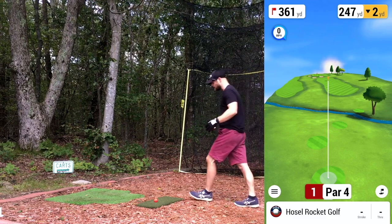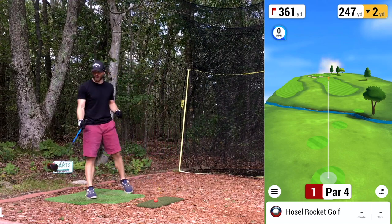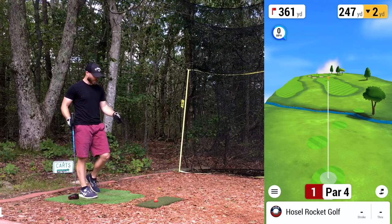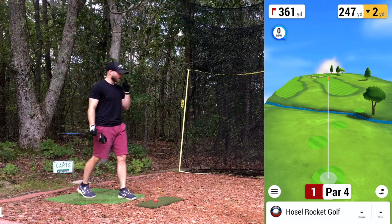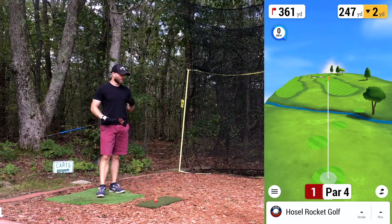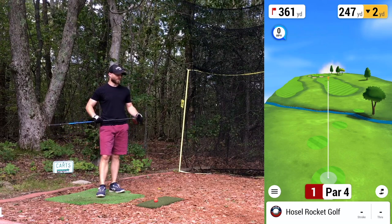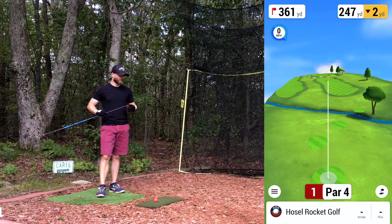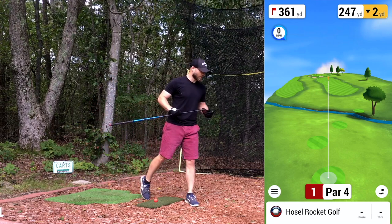We're playing the furthest back tees, the blacks. Quick rundown on the setup: Garmin Approach R10 behind me on a DIY level stand, Country Club Elite mat, Callaway Superfast balls, DIY stance mat, 10x7 nets, and Home to Hero — all visible within the Garmin Golf app. Shout out to Zach for the request. Playing the full 18 from the furthest back tees, and I liked the little bit of background info Zach gave us.